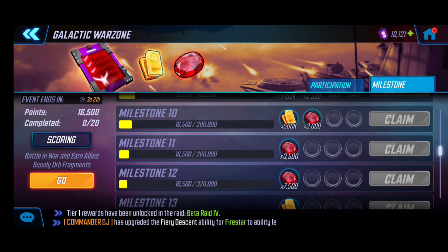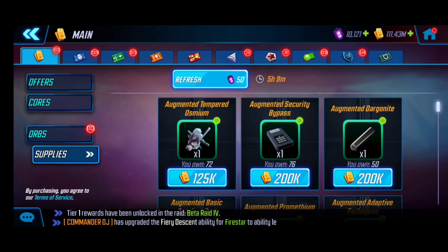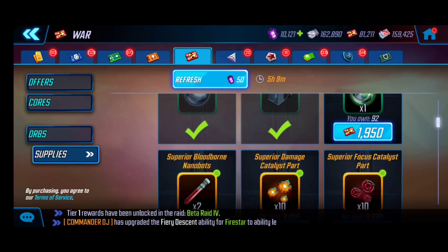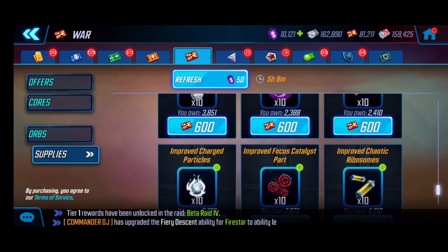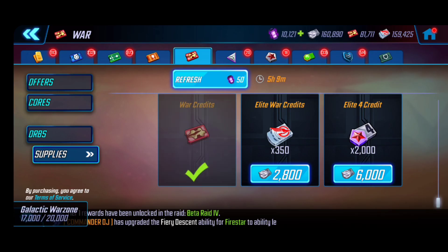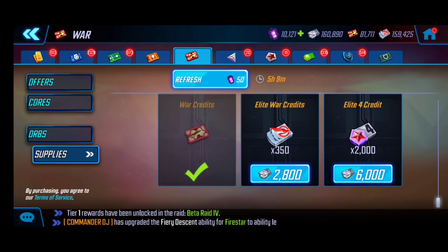Keep in mind you'll be getting points whenever you get any war credits. A great tip I've already seen from my alliance: head to the alliance war store, scroll to the very bottom left, and any of the alliance credits you've been generating over the last few weeks can be used to purchase war credits there. Go ahead and purchase them — boom, it adds to the Galactic War Zone. Do that every day to utilize your credits.